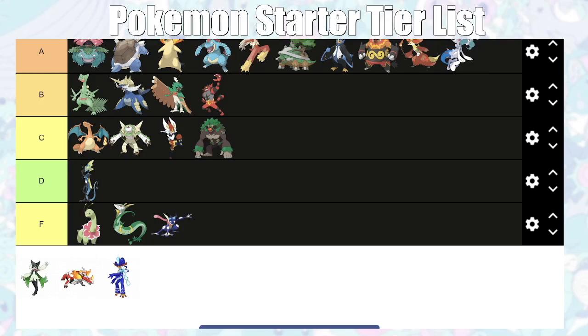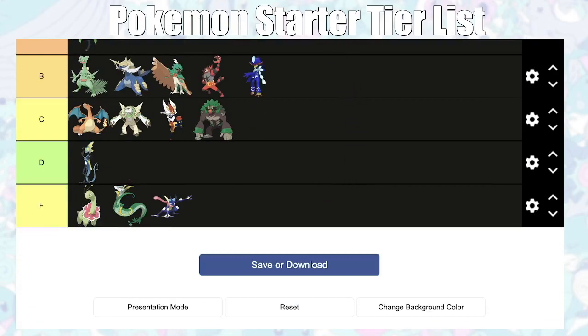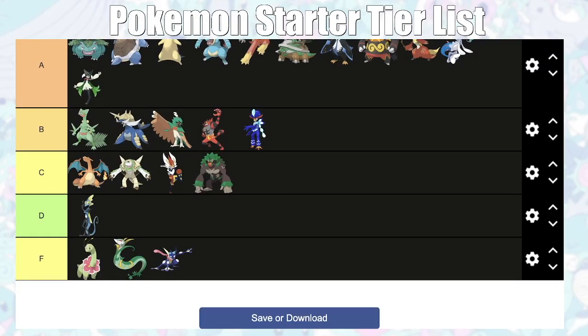For Gen 9 — again, heavy grain of salt since I haven't played it. Meowscarada is A tier, getting Flower Trick which always crits and grants an attack boost. Skeledirge is A tier as well — Torch Song I think always raises Special Attack, which is great. Quaquaval is B tier — Water/Fighting is okay but not that good in this game from what I've seen. I just wouldn't really know without experience.